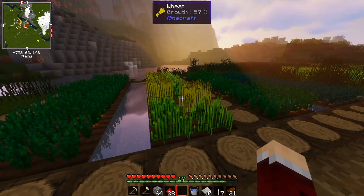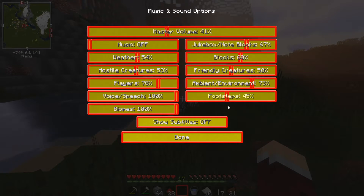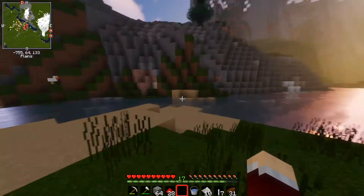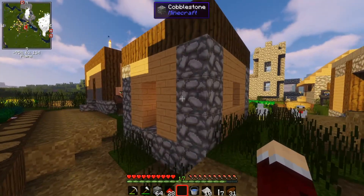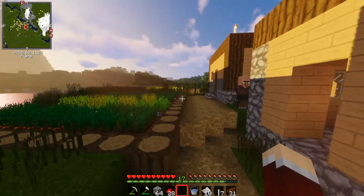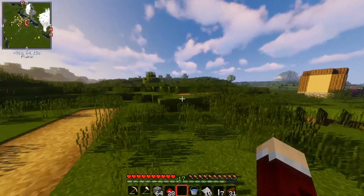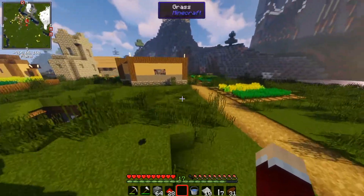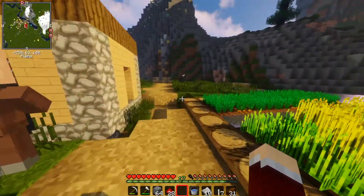So, we are back on JurassicCraft. You may notice the texture pack is different. We were using Faithful before. Today, we are using Jurassic Rebuild, and I quite like it. It has a bunch of pretty interesting aesthetics. Of course, it is based on Jurassic Park, so like a lot of the paintings have been made into Jurassic Park things. It's quite a cool resource pack.